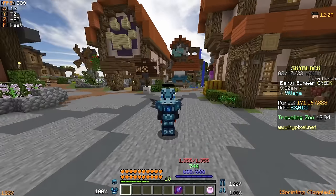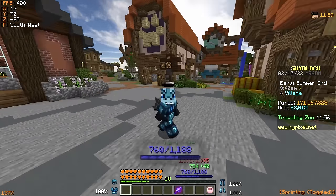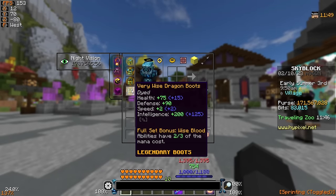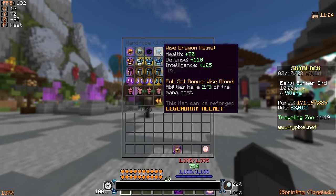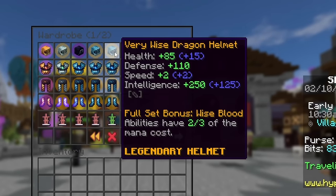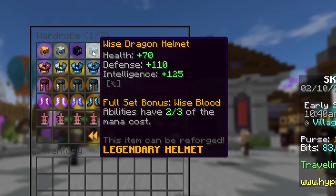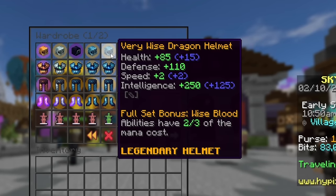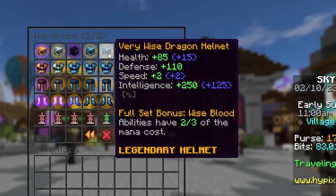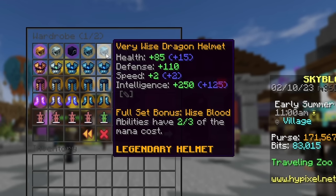However, armor can also boost your intel in a slightly different manner. If I equip this second set of wise armor instead, you can see that I go from 688 mana all the way to 1188, and this armor is completely clean with no enchants on it, but it has some specific reforges which give it all that intelligence. Taking a look at this helmet as an example — this basic wise dragon helmet provides 125 intelligence just as a normal stat, but this very wise dragon helmet provides 250 intelligence, which is literally double. This is because I've reforged the wise helmet to wise, and the special thing about the wise reforge is that not only does it give you an extra 15 health and 2 speed, but it also provides that beautiful 125 intelligence boost.